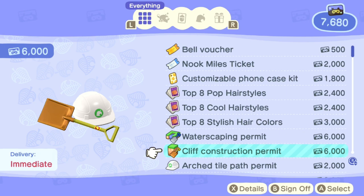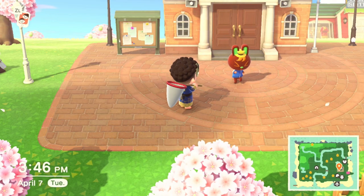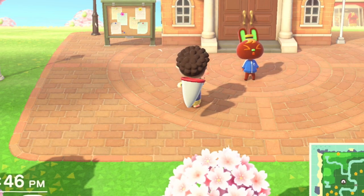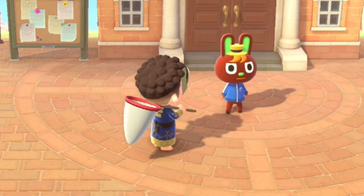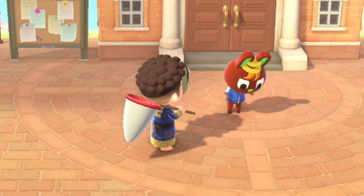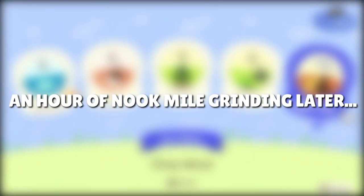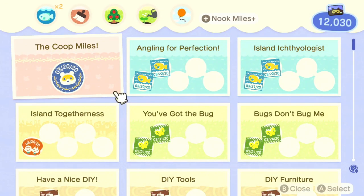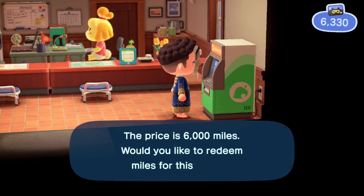Okay, six thousand apiece for waterscaping and construction. Finally twelve thousand Nook Miles — that's what we need. And here's our waterscaping permit and our cliff construction permit.